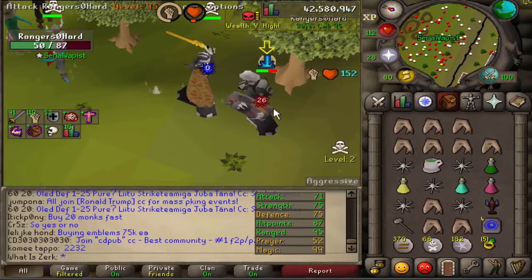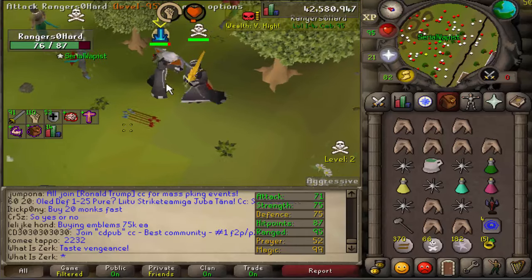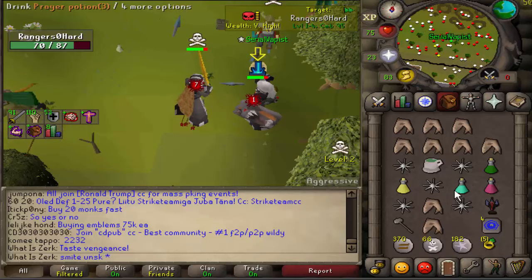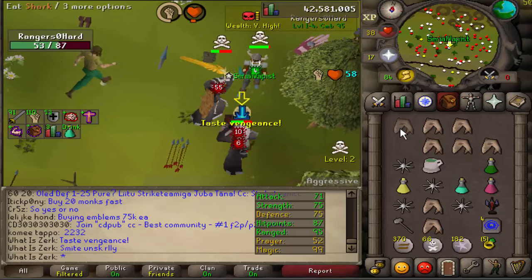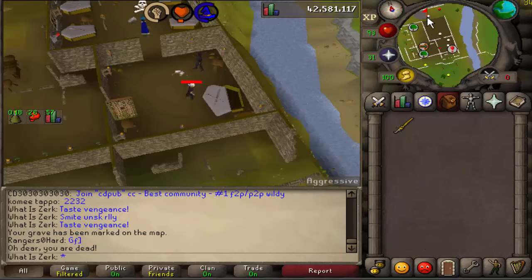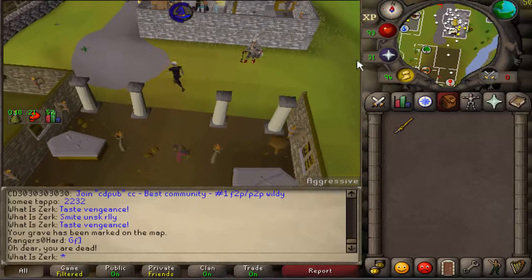Good luck to this unscored range - going for the granite maul, a 26... but wow, we just hit 3 zeros in a row. He's got 75 defense, no wonder our granite maul hit like 4 zeros. He's smiting a score and coming in for the ballista - he specced us for a 70 ballista. Why is the ballista so overpowered?